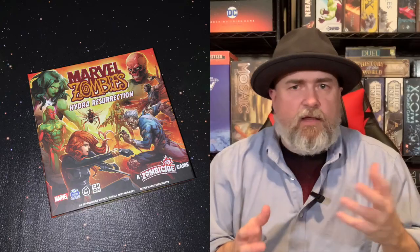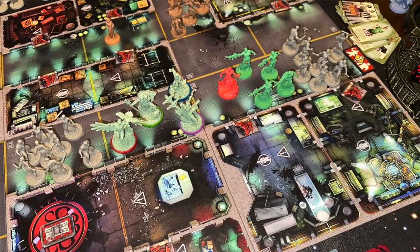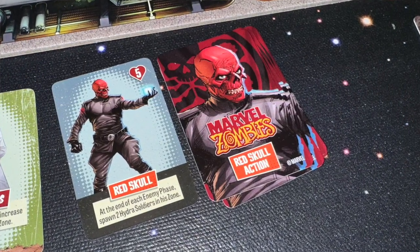Sometimes you can get lucky and pull Red Skull out early and take him out. But in one Red Skull mission I played, there were all these objectives across the board, and Red Skull doesn't have permadeath until you take them all out. You could beat him but he'd just go back to his first spawn point, always coming at you. I didn't win that one — he's a dangerous, dangerous dude.